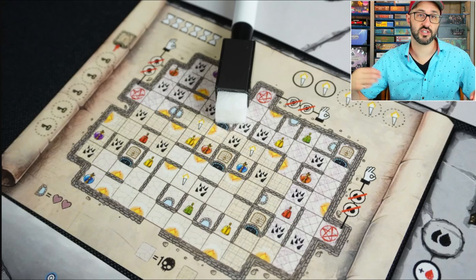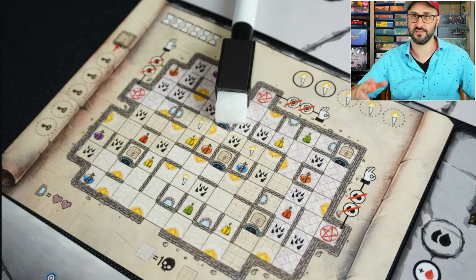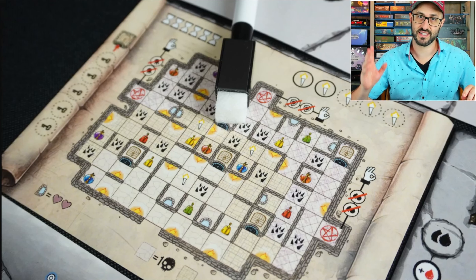Collecting different potions allows you to check those off on your inventory sheet, gaining you access to potions you can use later. The potions can do different things like increase the amount of damage you do to an enemy, decrease the amount of damage it does to you, or make additional strikes against the enemy.